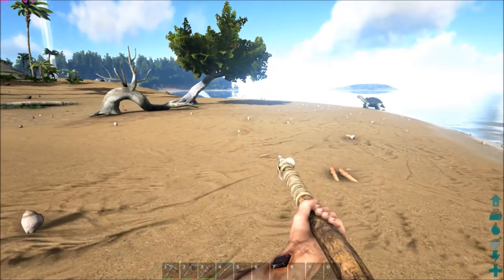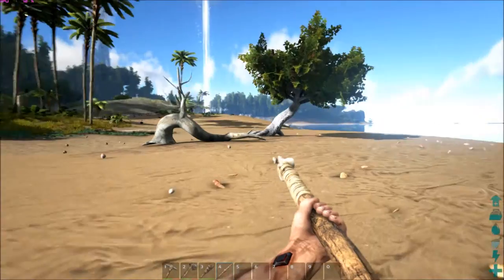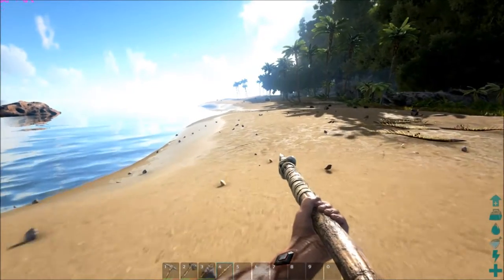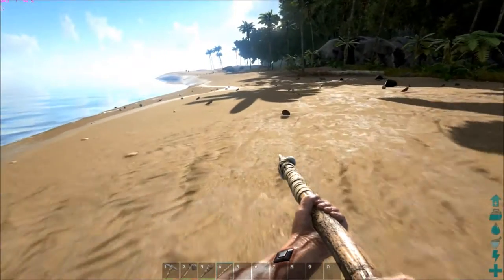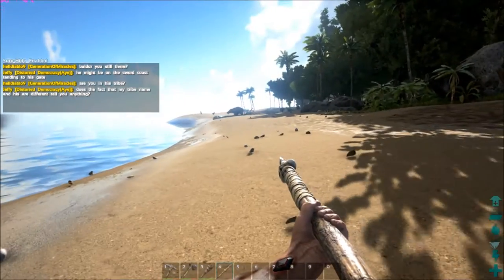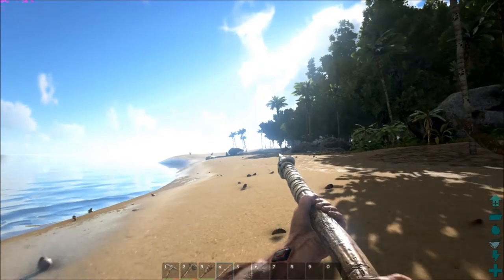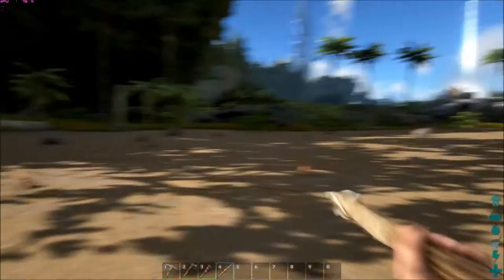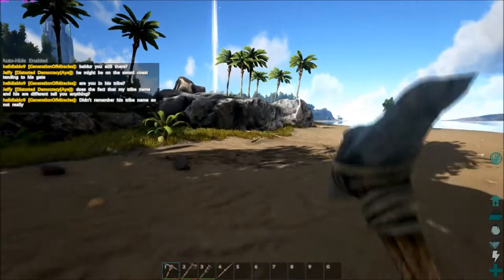That was a perfect example of always looking around — I just ran face first into something. You never know what's going to be there. That's a Dilophosaur, that little guy right there. Depending on his level, I could kill him with a single spear, possibly. If I had two, I'd feel better about it. Sometimes you can sneak by them, sometimes you can't. I need to get some flint just in case he attacks me.